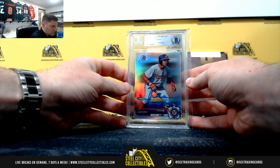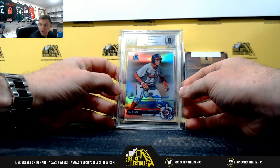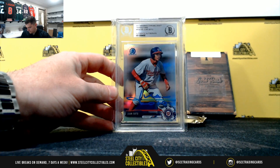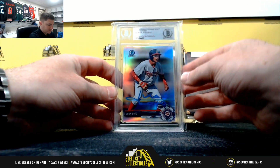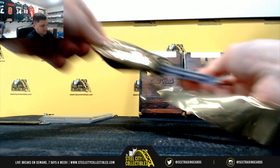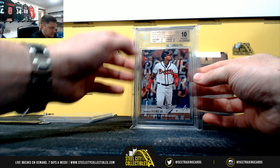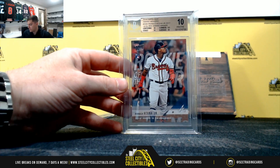Nice! Juan Soto, 2017 Bowman Chrome Draft Refractor — the Juan Soto Beckett authenticated autograph. And Ronald Acuña Jr., 2018 Topps Now Rookie, 10 Pristine: centering, edges, surface all tens, corners being a 9.5. So nice, Ronald Acuña.